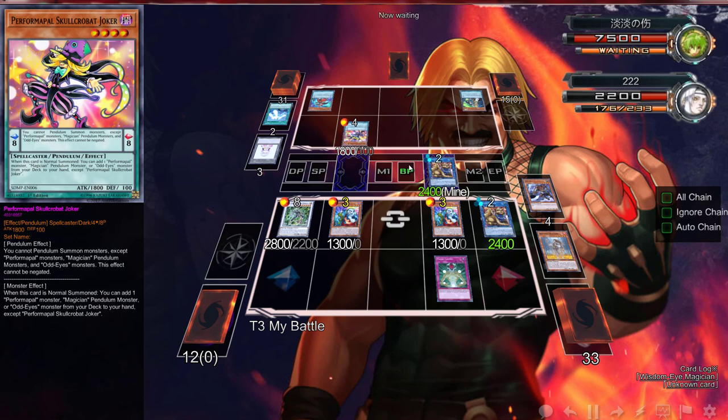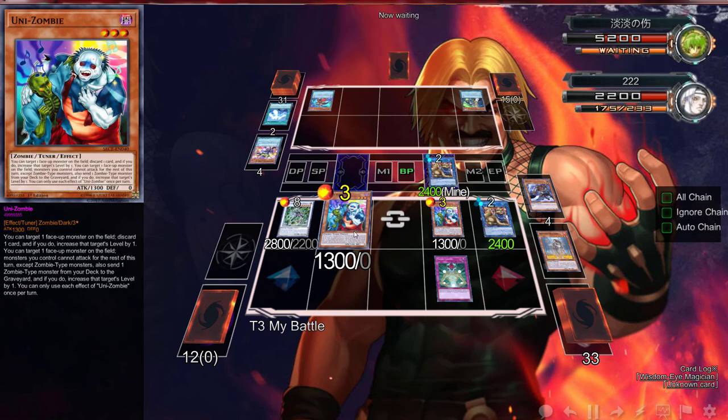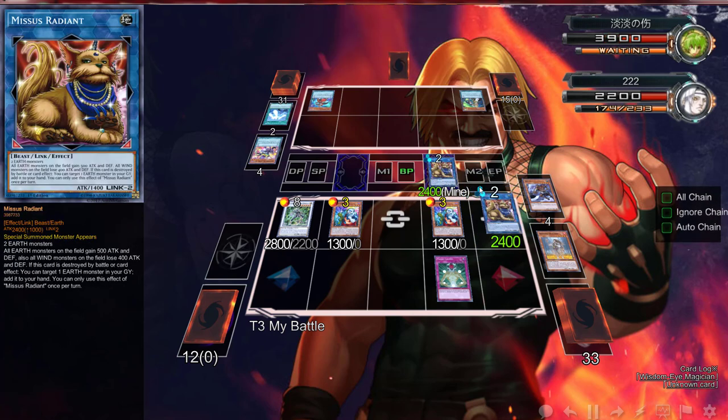No need to chain, no need to use any effect either — let's just go for game. Macro Cosmos and Solemn Judgment seems very very fine. 48 and 26 — that's 74. Scapegoat is very good, still don't think the deck is very good but we did pretty well with this one. Let's end this duel and go over the deck profile one more time.